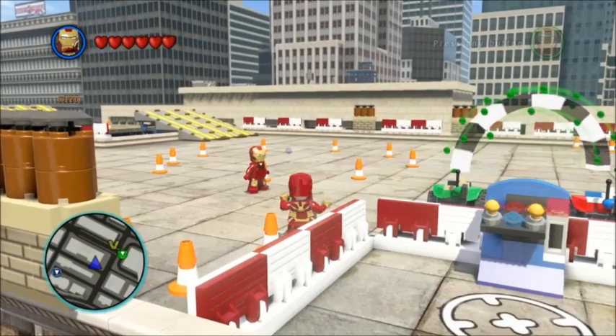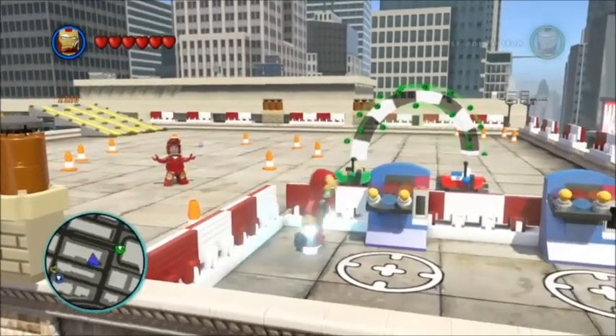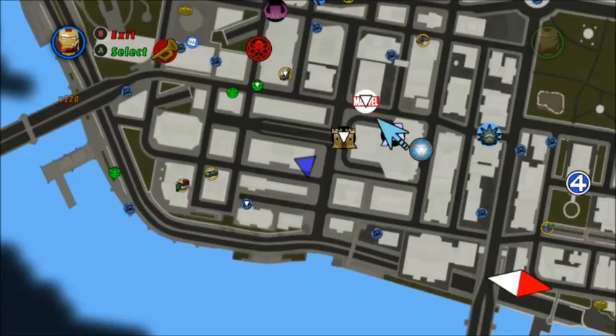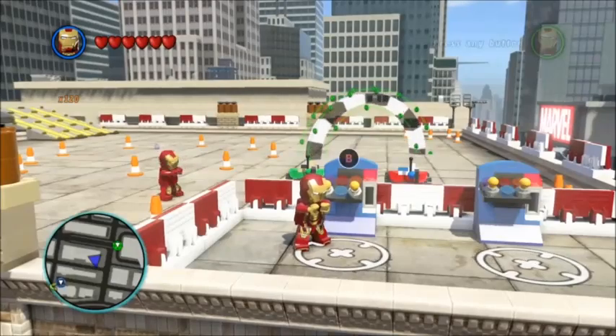Hey, what's going on everyone. This is going to be a quick video to show everyone how to get the gold brick from the RC race challenge. Starting off by showing everyone where the location is on the map — as you can see the car was right there, so you just head left a little ways and you'll be on top. Let's go ahead and get started.